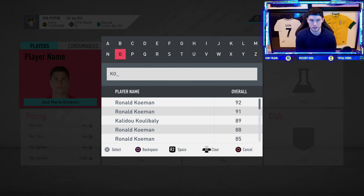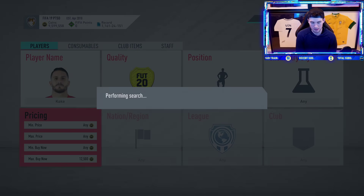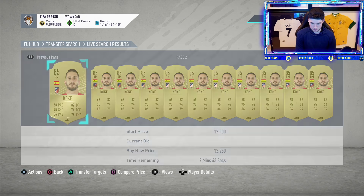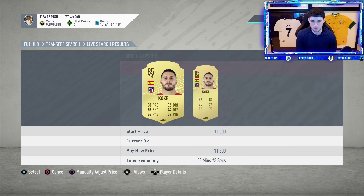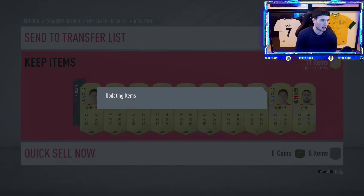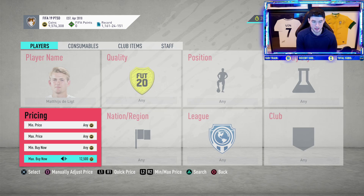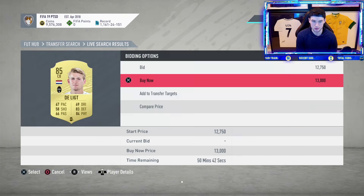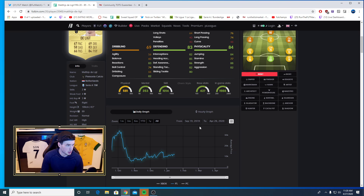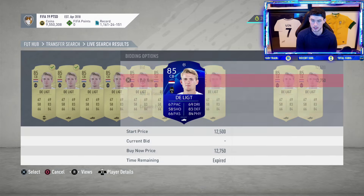A lot of people might be asking if there's going to be overinvestment. I don't know if there even can be overinvestment — this is one of those SBCs that everybody in the world just does. EA have done an excellent job at clearing out people's clubs via the party bag packs. I feel like people don't have the level of coins or the level of untradeable items to put into SBCs that they once had. People just don't have the same cards ready to be submitted. I know that DeLict also just went bonkers last time — I think he was like 19K or 20K.